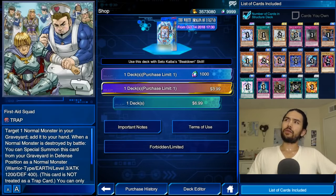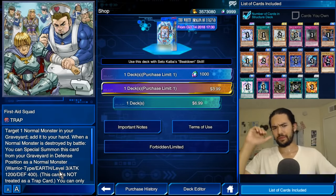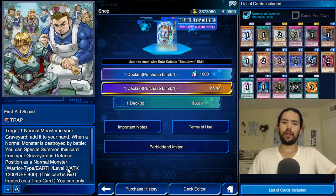I think First Aid Squad is in the main box, but don't really concern yourself with this. This seems like normal monster support, but long story short, it's way too slow. Target a normal monster in your graveyard, add it to your hand — the normal monster already has to get into the graveyard. When a normal monster is destroyed by battle, you can special summon this card in defense position as a normal monster. It's a Warrior Earth level 3. If it was maybe a level 5, we might have something. I don't really like First Aid Squad.